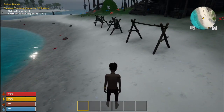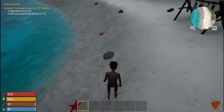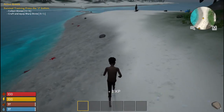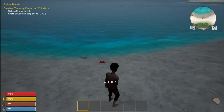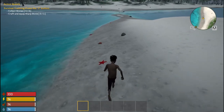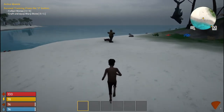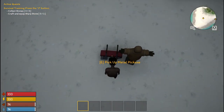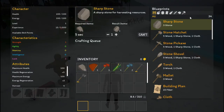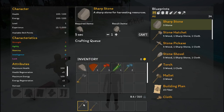It says collect three stones, then craft and equip a sharp stone — okay, hold on. I want to collect a little bit more of the goodies before we start crafting anything. As far as I'm aware there's no weight system in the game right this second. We just picked up a metal pickaxe and a metal tool.